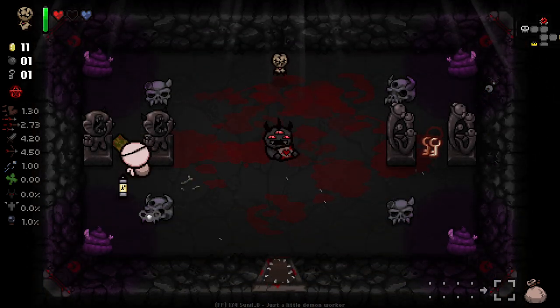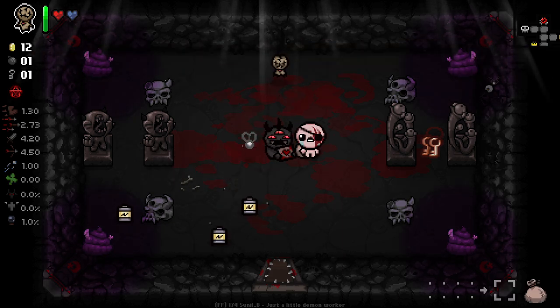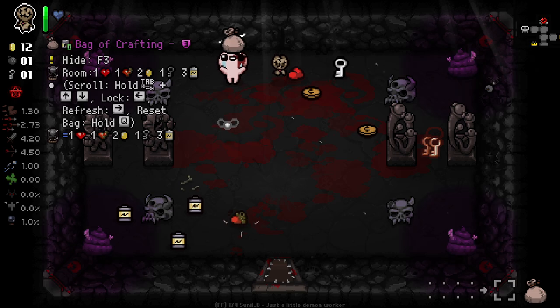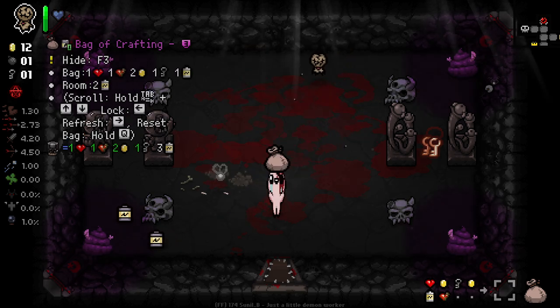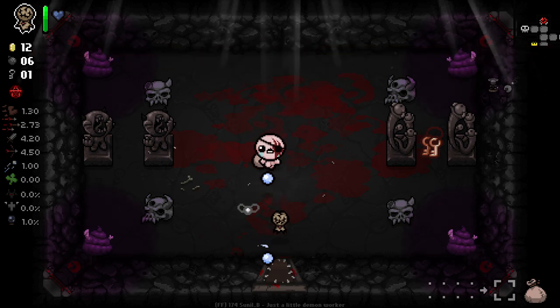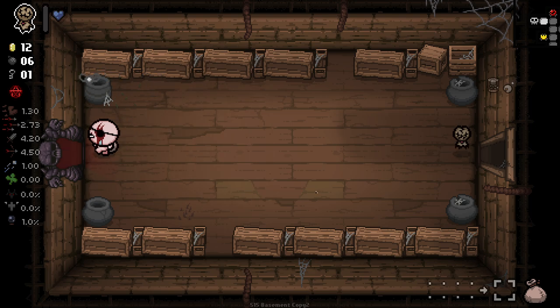Hello, my good sir. Let us gamble. Why did I think that would work? It's of course not going to give us anything. Okay, this was a bad idea. For some reason I thought I'd get an item out of that, but that's not how this character works. Right, to the next floor. Should have bought the soul heart, but we're gone now.